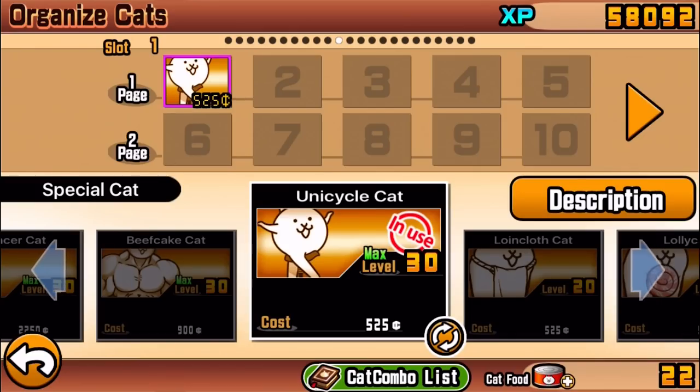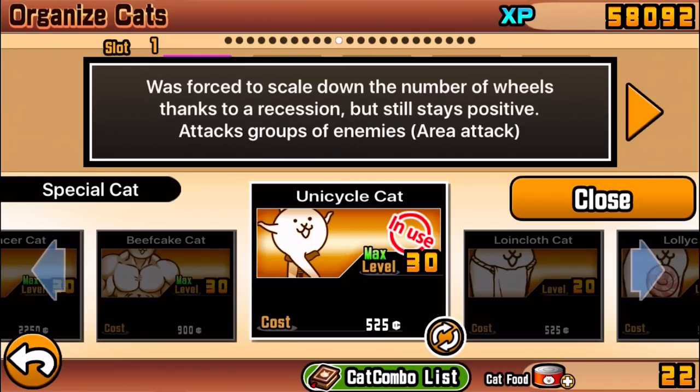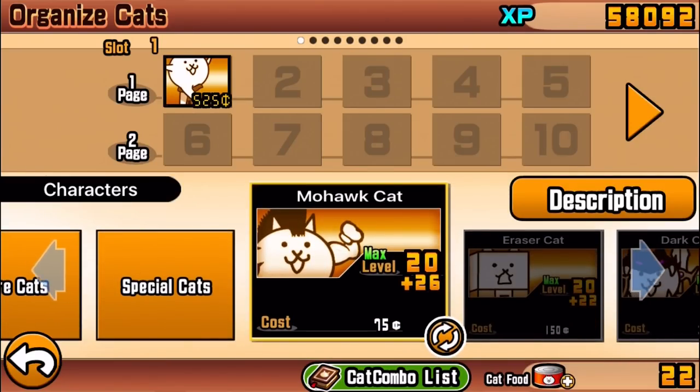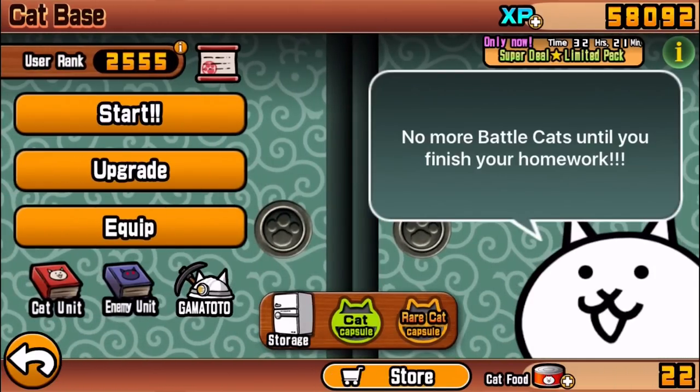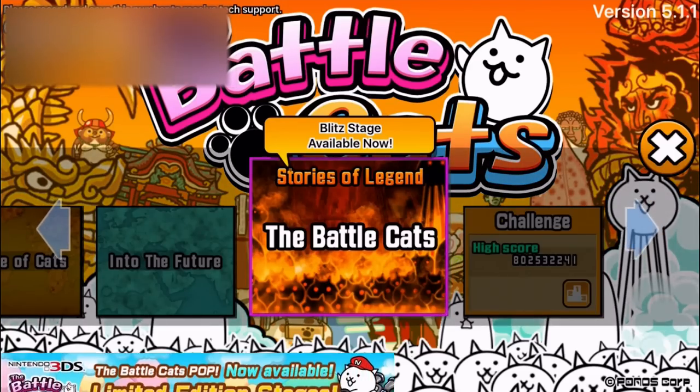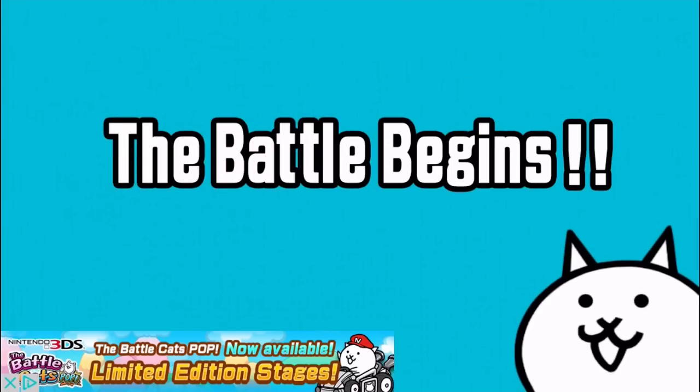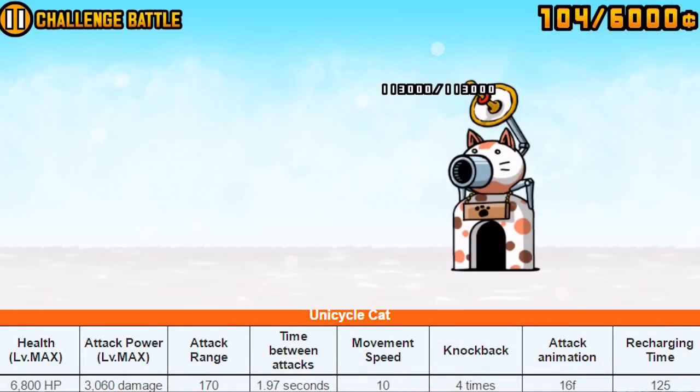The final form of the Tricycle Cat is the Unicycle Cat. Its description reads: 'Was forced to scale down the number of wheels thanks to a recession, but still stays positive. Attacks groups of enemies — area attack.' So apparently there was an accident with the motorcycle and it forced him onto a unicycle, which seems even harder to ride than a motorcycle.